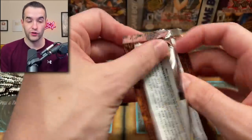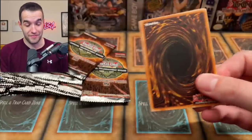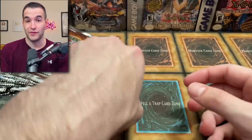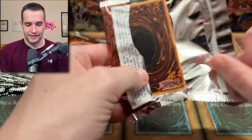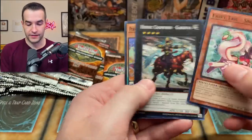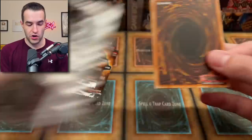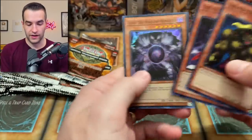We're still looking for that Water Enchantress — we have yet to pull one. So we might only have one more ultimate. Let's hope that that is the Water Enchantress. Fairy Tail Snow, Performapal Odd-Eyes Dissolver — very nice. Skill Drain is pretty cool, we'll take that. Caius — a playset of ultimate Skill Drains actually wouldn't be that bad.